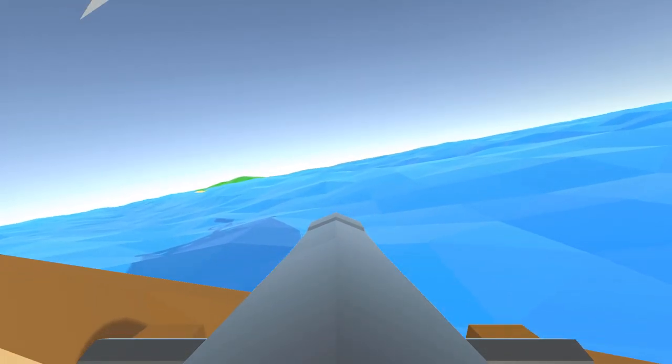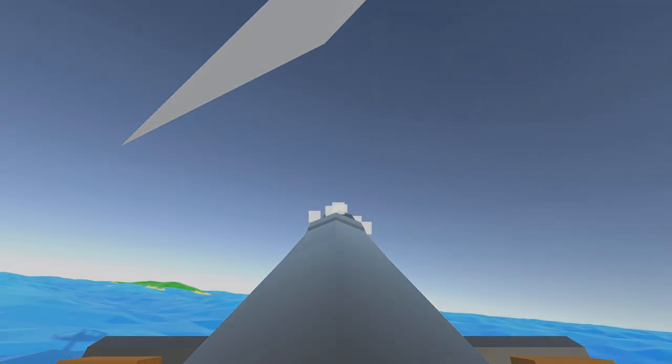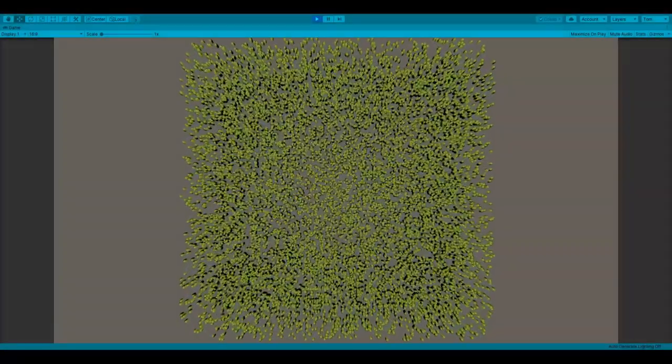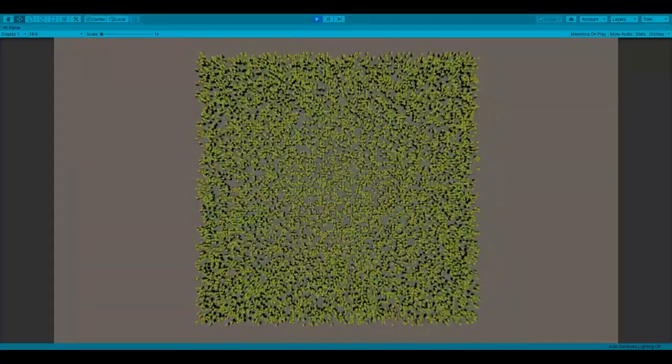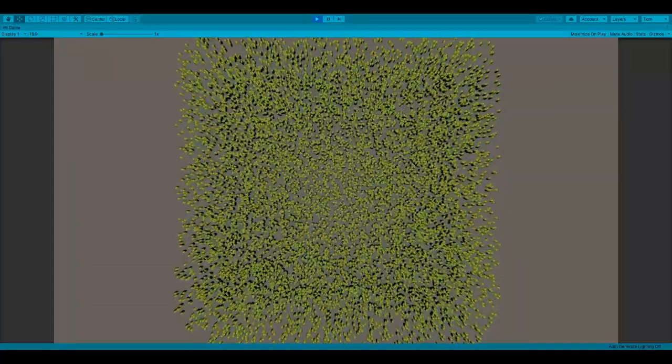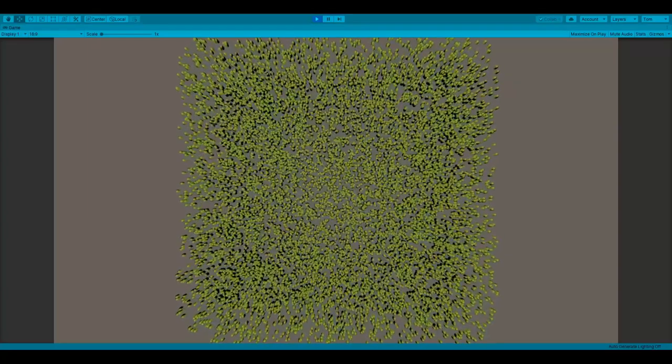Since I'll probably be reading through a lot of documentation over the next few days, there may not be too much interesting progress to share, but we'll see. This morning I put together a simple scene using the entity component system and jobs. Here you can see 10,000 capsules all moving independently, and I'm still getting well above 60 frames per second. If I was using game objects instead of entities, this would definitely not be achievable.